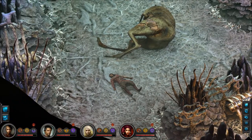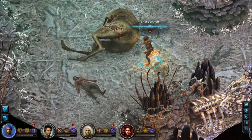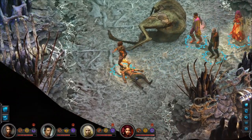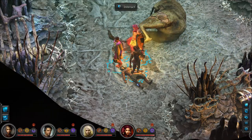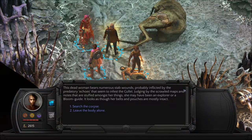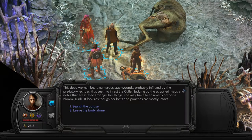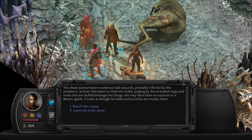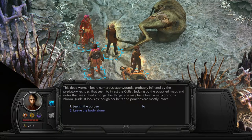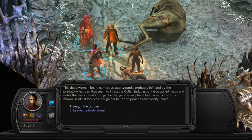Oh, there's someone dead over there. Oh, on a leg? I have to click on the leg? This dead woman bears numerous stab wounds, probably inflicted by the predatory echoes that seem to infest the gullet. Judging by the scrawled maps and notes stuffed among her things, she may have been an explorer or a bloom guide. It looks as though her belts and pouches are mostly intact. Yeah, they don't care to loot things. They just have rage. They just want to fight, kill. It's about a simple-minded rage.